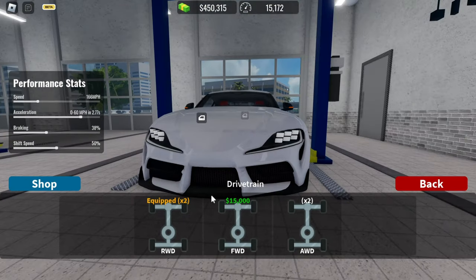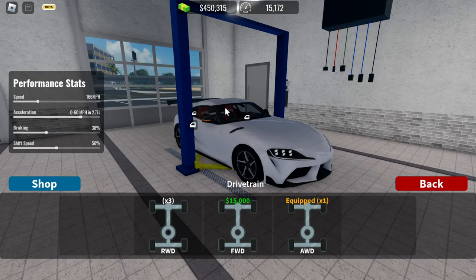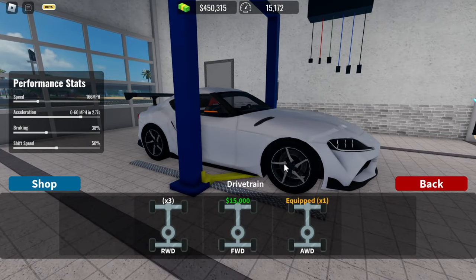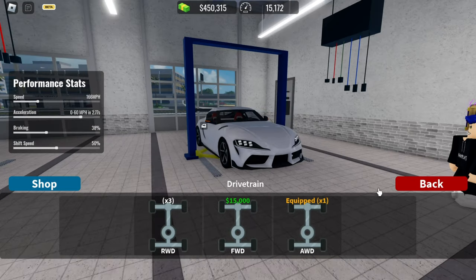Now let's go into Drivetrain. You might know what drivetrain means: all-wheel drive, front-wheel drive, rear-wheel drive. I would suggest all-wheel drive if you're in the mood to race. But if you want to make a drift car, go rear-wheel drive. Front-wheel drive is basically of no use.